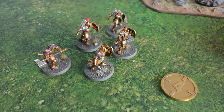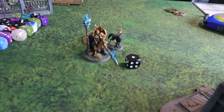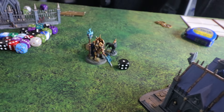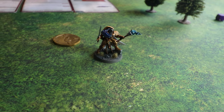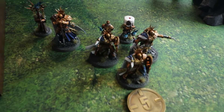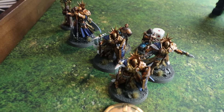Quick movement phase update: the Liberators have moved up onto the objective, Lord Veritance dropped back a little. Matt's battle tactic is complete — he's taken an objective off Dave for four points. The Night Quest had to go back to reclaim an objective, while another unit pushed forward to grab another objective and put Dave in a difficult position for next turn.